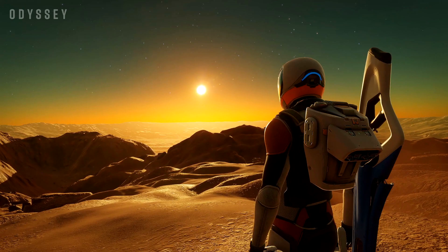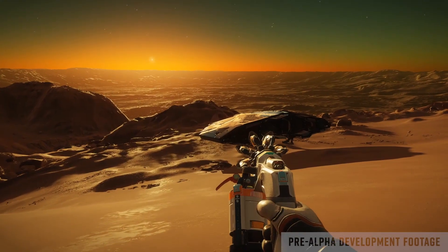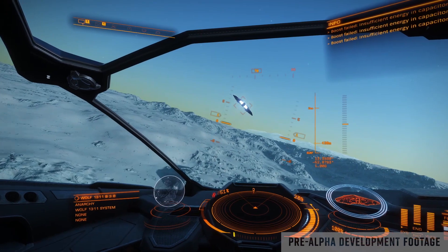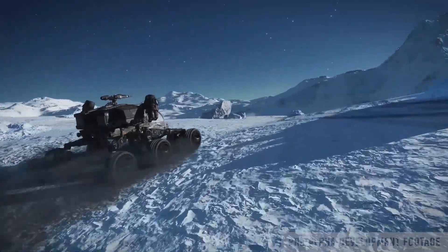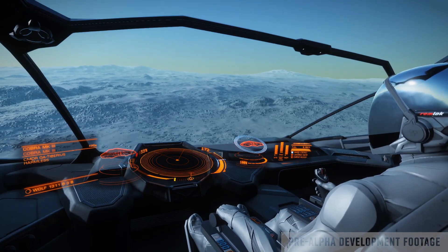This will obviously increase the number of planets we're able to land on by a huge amount. Dr. K Ross tells us that planets and atmospheres will be data-driven using existing data that is held at Frontier. Ice and rocky worlds are getting a huge graphical overhaul, and we got a good albeit short look at these. Different planets will be getting different geological features based on their type — for example, ice planets will have Linnae, Palimpsests and Cryovolcanism.